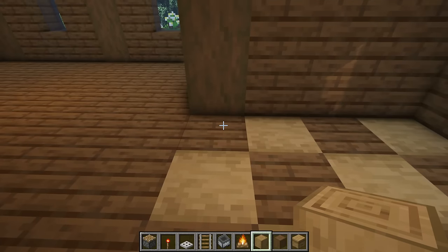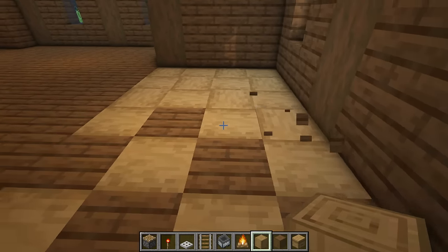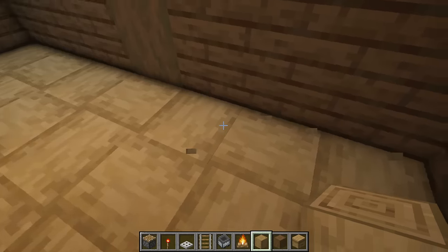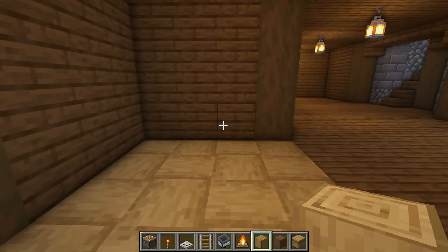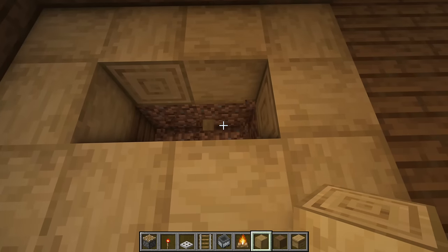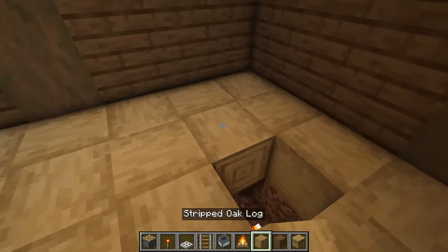Then turn and fill in the gaps, facing the same way the whole time, placing them going in like this. On the last row, turn around to place the last two in. On this wall here, leave a one-block gap, break these two for a minute, and then these two at the very bottom. Place down two redstone torches and then put the logs back in place.